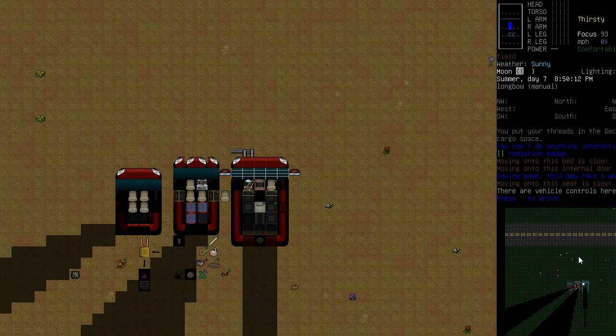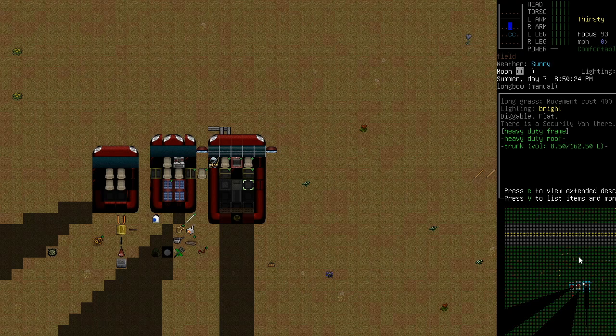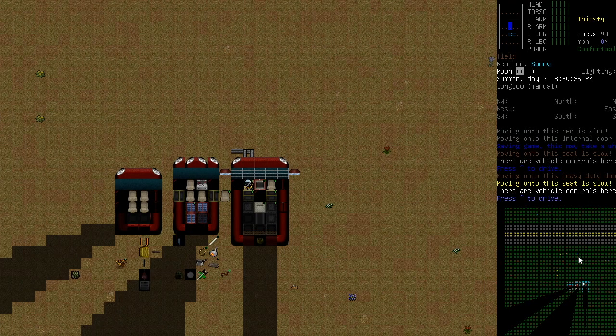Welcome back again. Done a couple of things since last video, as you can probably tell. First of all, I've already fitted the UPS compatible recharging station. There was a small box here — I removed that and installed another box. You do need some sort of carrying capacity on there. I've just gone for the smaller box because I remember there being an issue before with some of the bigger ones. It only stores 68 litres, but that's more than enough. You normally store all the tools and stuff in there.